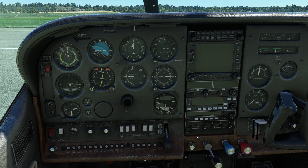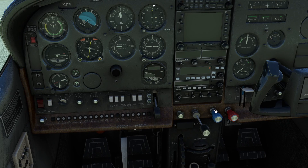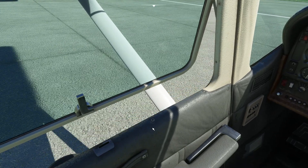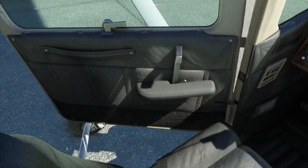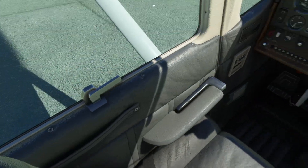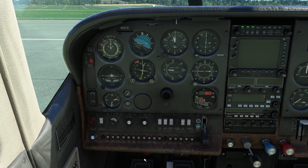We'll push the mixture knob all the way in — that's mapped to one of my controls. The propeller RPM is already on high. We'll crack the throttle open, then turn the battery on, and the beacon light on. At that point, in the real world, you would pop open the window — which you can do in this — and shout clear. Interestingly, you can open the doors; they work on both sides. Everything works — it's really, really lovely.